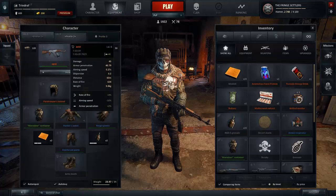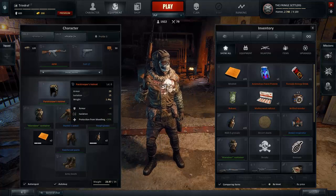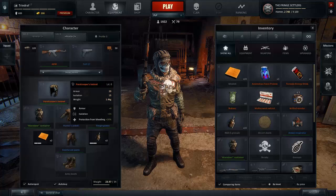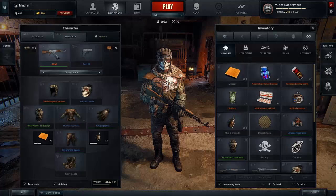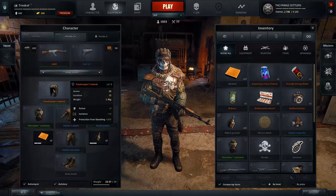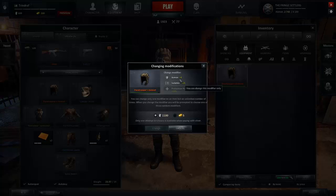The first one is AKM — rate of fire plus 4%, aiming speed minus 10%, and armor penetration plus 2%. And also a paratroopers helmet which is armor plus 4, isolation plus 15, and protection from bleeding plus 20%. Both of these items dropped for me for free after the match, and you can modify each of the perks for 1,100 gold to maybe get a better or different perk.